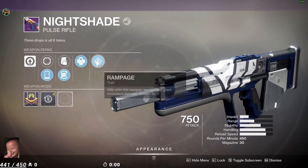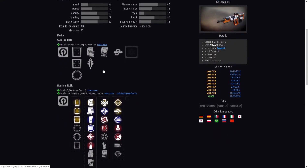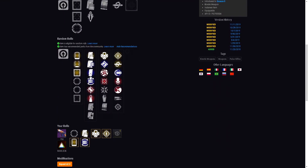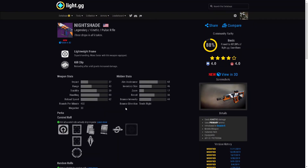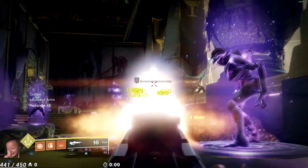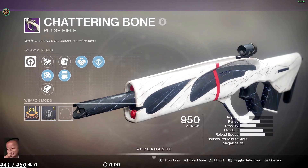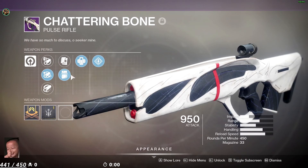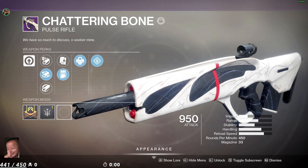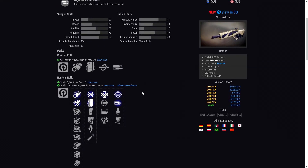Nightshade is a pulse rifle that comes from Commander Zavala — if you have a bunch of Vanguard tokens, take a shot at it. I have an Outlaw and Rampage roll which is pretty neat. If you can get Appended Mag with Outlaw and Rampage, go for it. The gun feels smooth, and if you're a fan of pulses this might be the thing for you. Next is the Shattering Bone, another Last Wish weapon. My roll is Outlaw and Rampage with Full Bore for extra range — it is a lightweight frame.